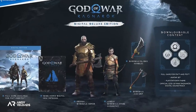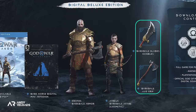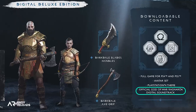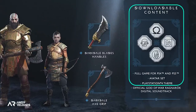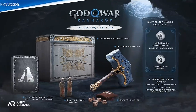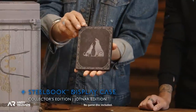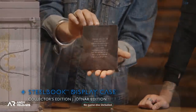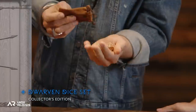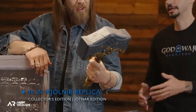The Digital Deluxe Edition includes the Darkdale armour set, Darkdale weapon skin for the Blades of Chaos and the Leviathan Axe, the official soundtrack, a digital mini art book, and an avatar set and theme for your PlayStation. The Collector's Edition adds a steelbook display case, two Vanir wooden carvings, a dwarven dice set, and a 16-inch Mjolnir replica housed in the Knowledge Keeper's box.